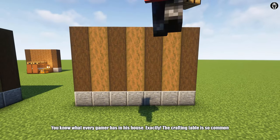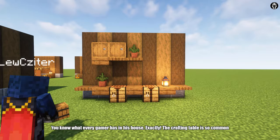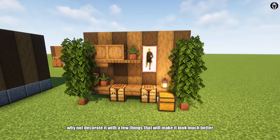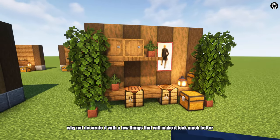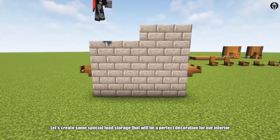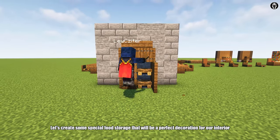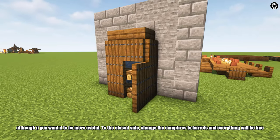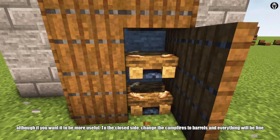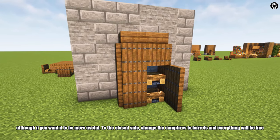You know what every gamer has in his house? The crafting table is so common. Why not decorate it with a few things that will make it look much better. Let's create some special food storage that will be a perfect decoration for our interior. If you want it to be more useful, on the closed side, change the campfires to barrels and everything will be fine.